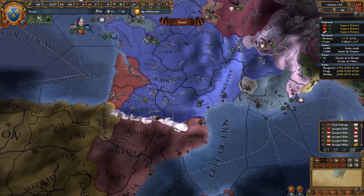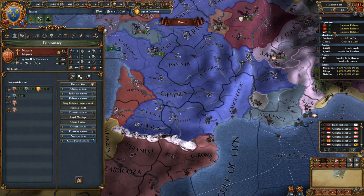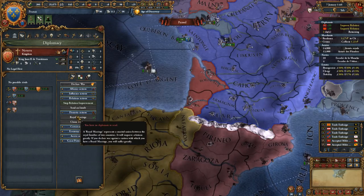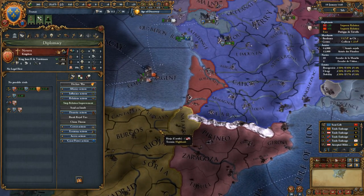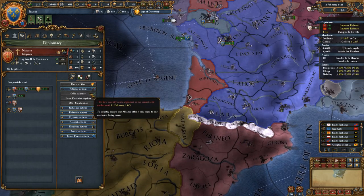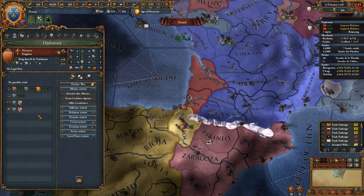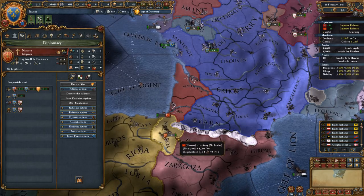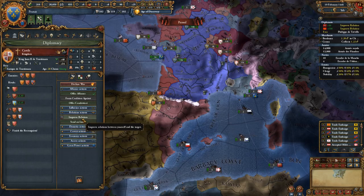Let's see — we're making good money. We have an ally with Castile, and a royal marriage already too. We can always become friends with Castile later. First thing is the royal marriage. Okay, we're going to ally him next. Come on — there we go, we've allied him. He's improving with England, France, and Aragon, but we're the only one improving opinion with him, so let's hope that works out.